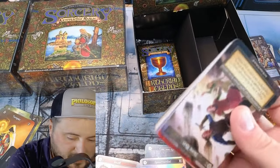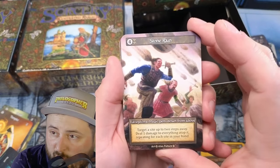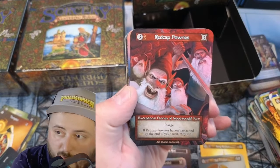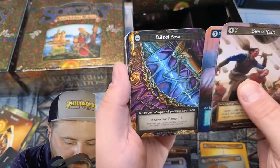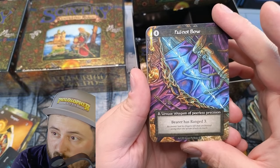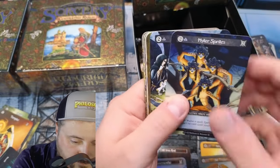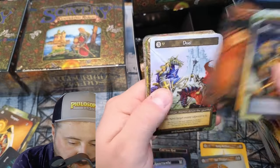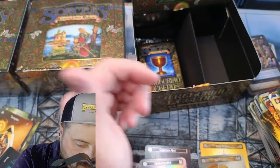I do believe they've switched what's the hard-pull — the rare count. Giant Killer. Fail Not Bow — bear has range three. Hypersprites, Tactical, Weightless, Fog, Duel. Squeakers and the Pond.